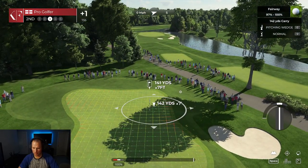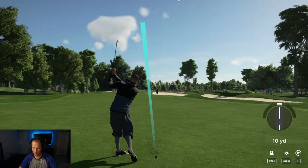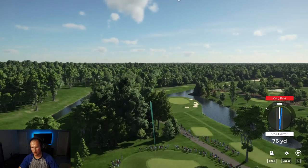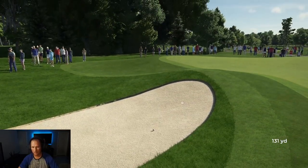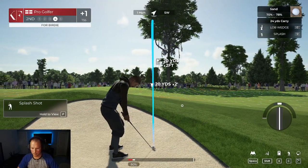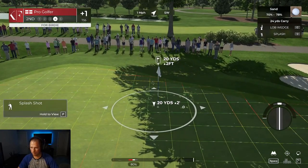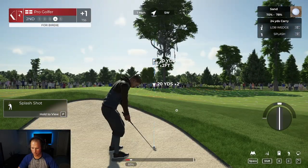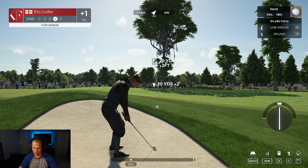We got a nice little pitching wedge here. I keep going left — not the sand! Didn't quite strike that as clearly as I would have hoped. For birdie, splash shot with the lob wedge. I've got to really work on why I'm going left so much. I feel like I'm getting that nice back and forward, but somewhere along the line I'm somehow curving to the left.